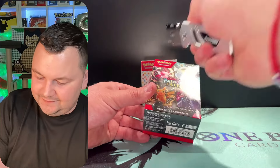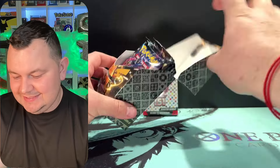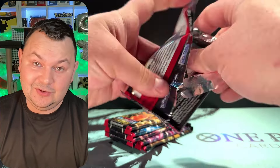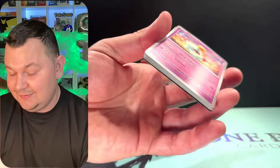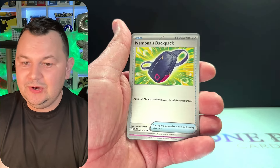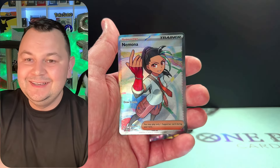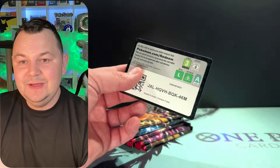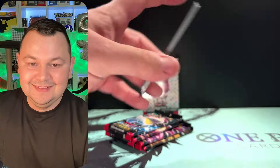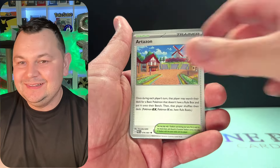Primate, Feraligatr, Weepinbell, Drowzee — Paldean Fates, don't let me down. Can we get another SAR? So far it's crazy! We got Pikachu, Fidough, Kirlia, Whimsicott, Scraggy, Mimikyu full art, let's go! We got Petunia in the background — Tunia is getting into her spot.